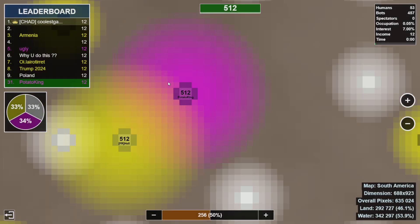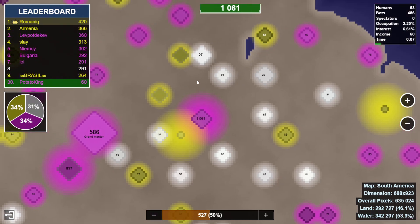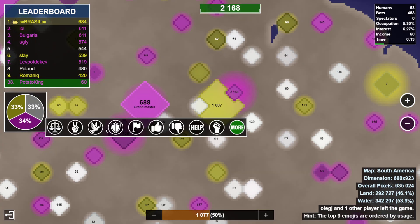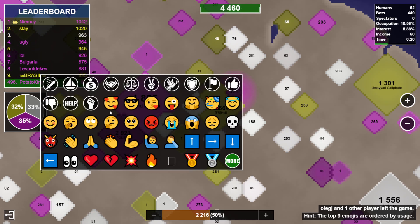So, here we are. Now, if we want to give other people, for example this guy, I click down here and I can give some basic emotes just to this guy. Let's do it again here, or an emoji here.